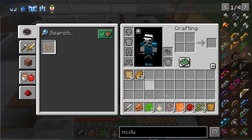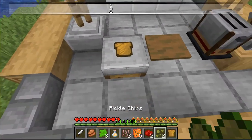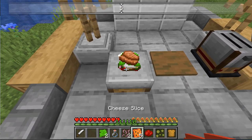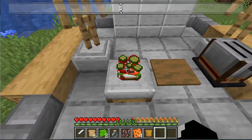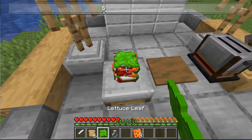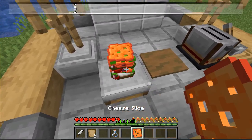Now that you have the toasted breads, you can place them on the sandwich table and start placing whatever you want on the sandwich, like this. You can even remove things from your sandwich — for example, 'I don't want this lettuce,' or 'I don't want this slice of cheese.' You can do that too.